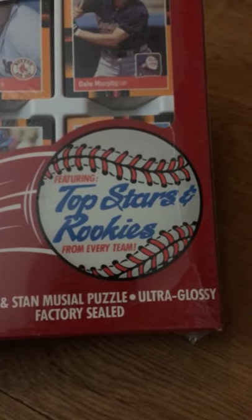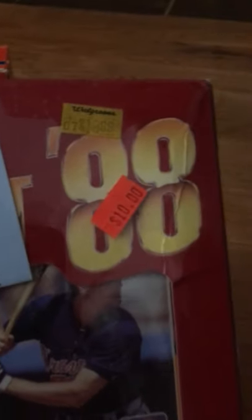Next I have the Donruss 1988 baseball updated set — it's a little different from the puzzle packs. There are 336 cards including the Stan Musial puzzle, ultra glossy, factory sealed. Right on the front we can see Don Mattingly, Roger Clemens, and Dale Murphy — featuring top stars and rookies from every team updated for '88 trades. It's a Leaf first edition collector set, though it's Donruss.